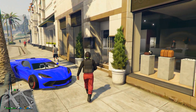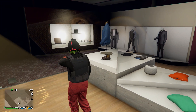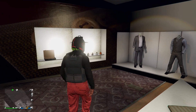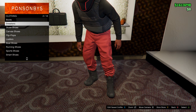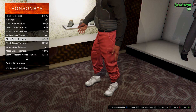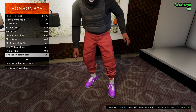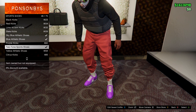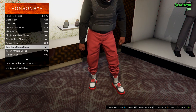To start making the outfit, make sure you have your red joggers equipped, then come to any clothing store on the map. Head over to the shoe section and go on Shoes, then Sneakers. You can equip any shoes you want — I ended up changing to the crimson high tops on sneakers after making the outfit, but the other shoes here look quite nice too.